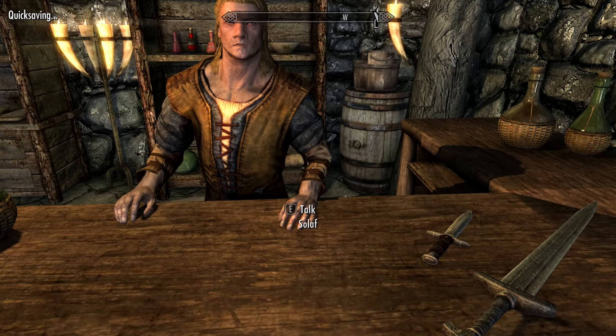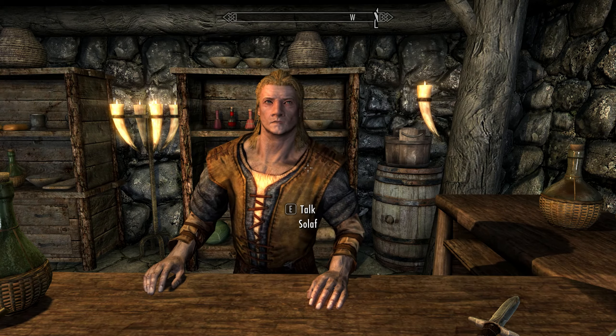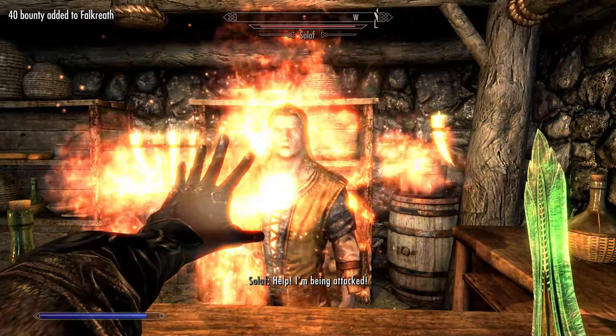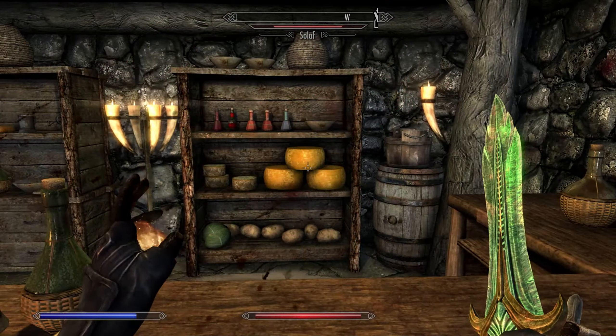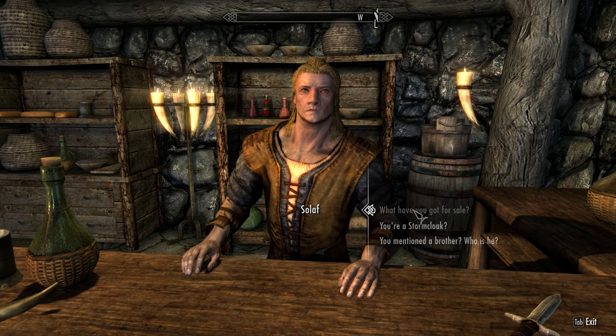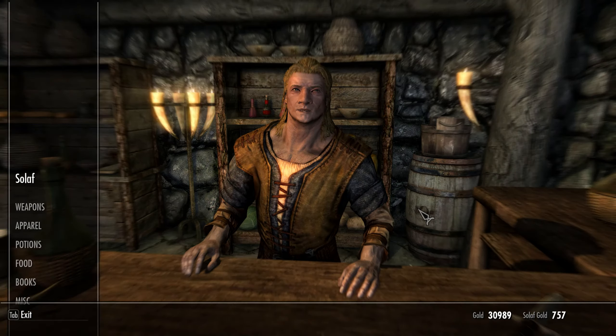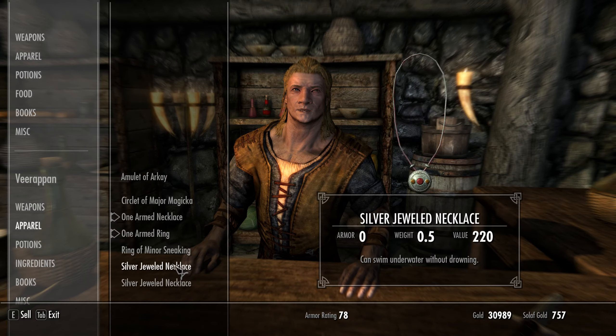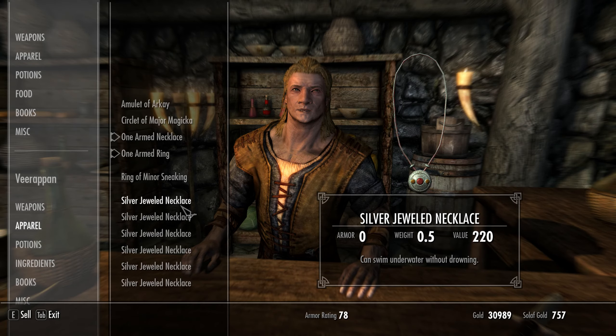He's out, I can't sell him more jewelry. I'm pressing F5 and quick saving again. I'm calling up the flames — BURN SOLOF BURN, you bastards! Then I quick load with F9. By the way, F5 quick saves and F9 quick loads. I talk to him again, go back to my apparel, sell him more, and now he's broke again. You get the idea.